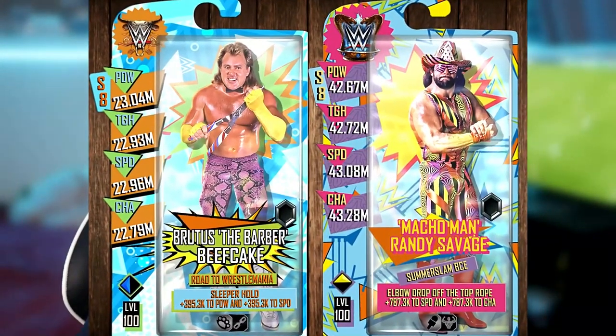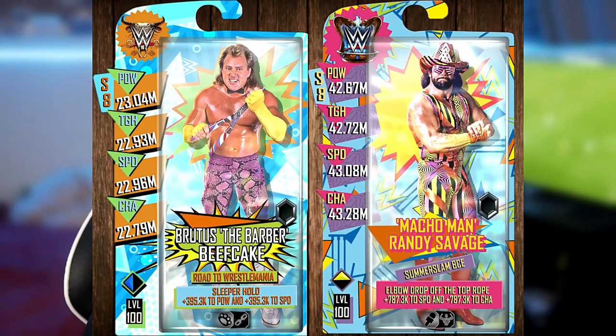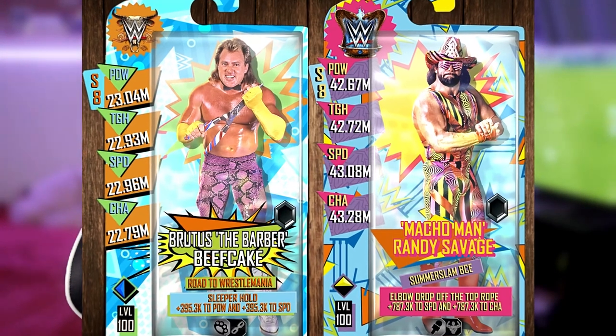I'm going to run you guys through it now. Some of the cards that have been leaked or just presented to us by the content makers — King Kitten and Bullfrog — are Brutus the Barber Beefcake and Macho Man Randy Savage. Brutus the Barber Beefcake being a Road to WrestleMania and Macho Man Randy Savage being a SummerSlam BCE. Both cards — I'll have an image of both of them on screen for you guys — but let me know what you guys think of these in the comments below, because I think these cards are bloody beautiful.